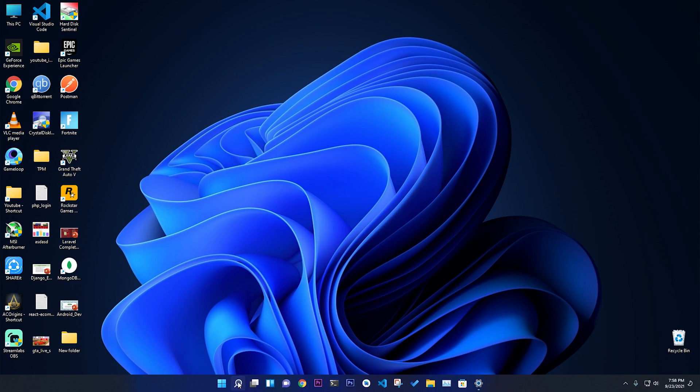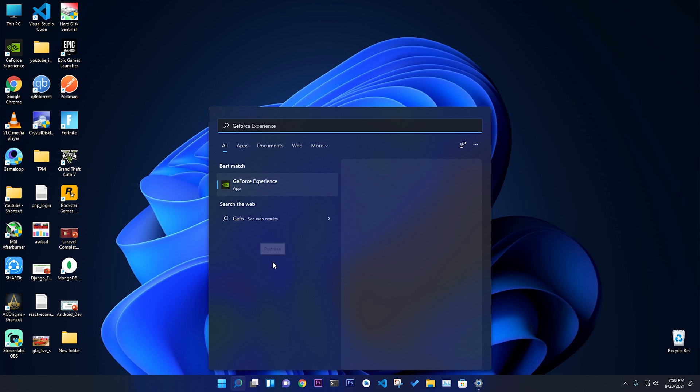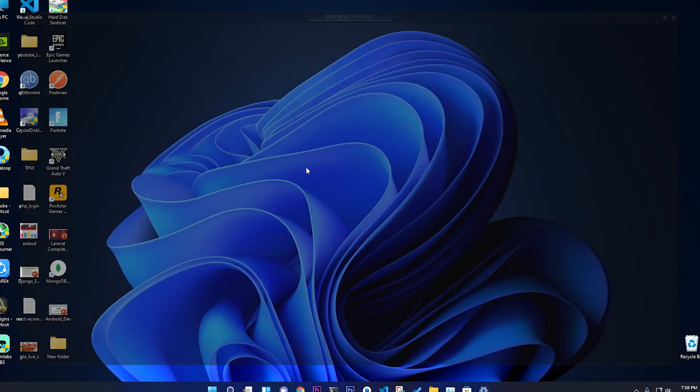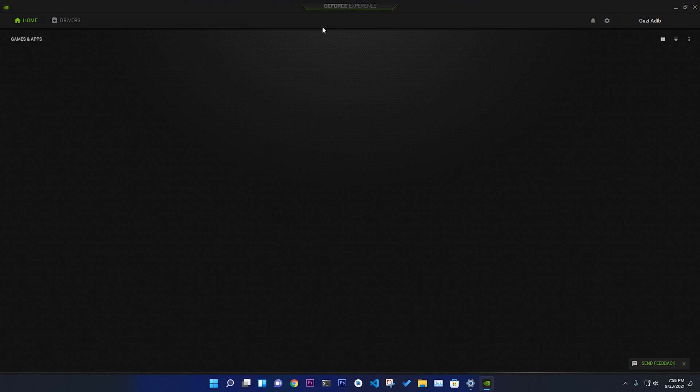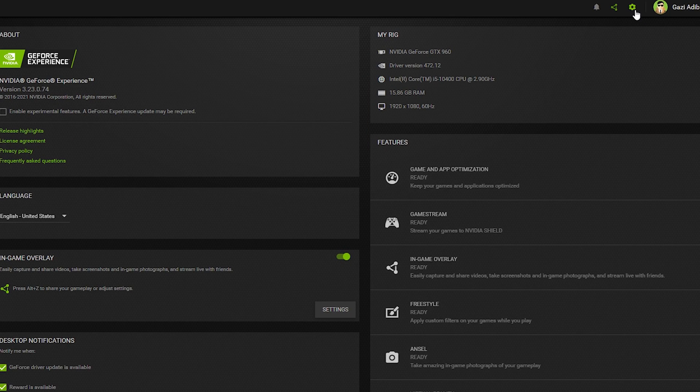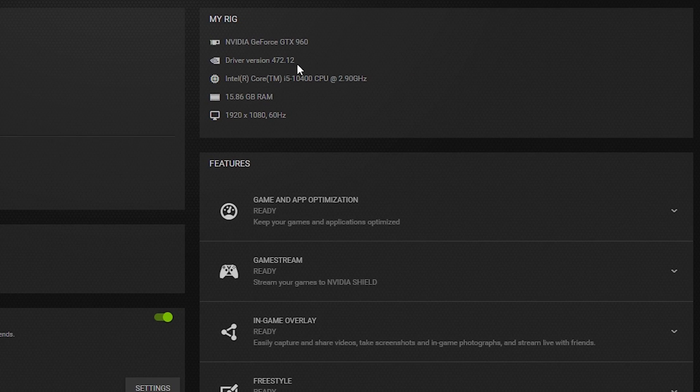I already downloaded it, so it might look slightly different when I run GeForce Experience. In the settings under the graphics card section, you can see the driver version is GeForce 472.12, which is the latest. You can also see my processor, RAM, and display resolution information there.